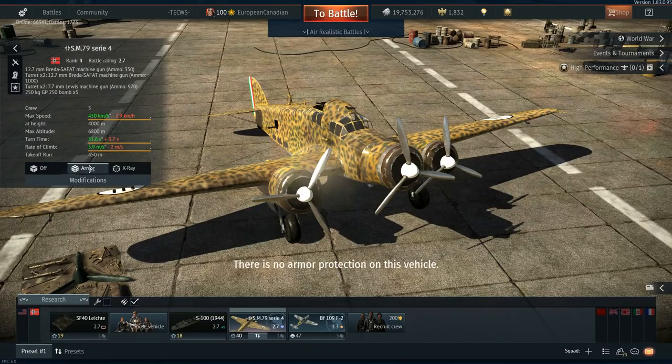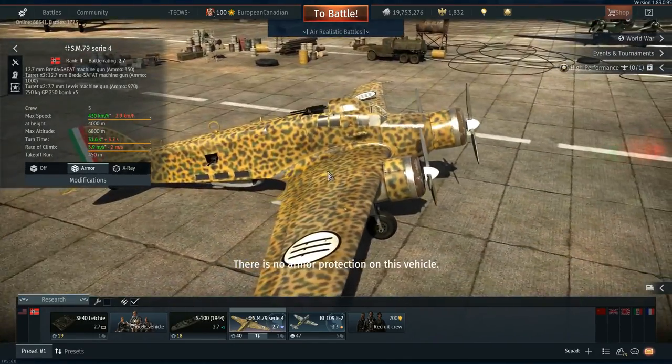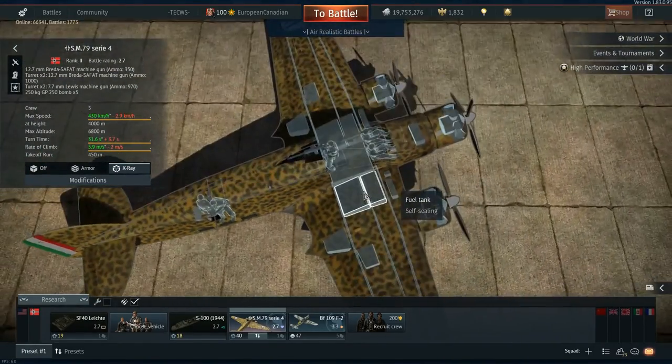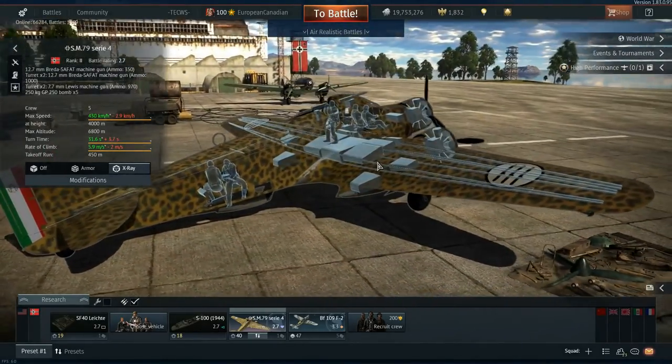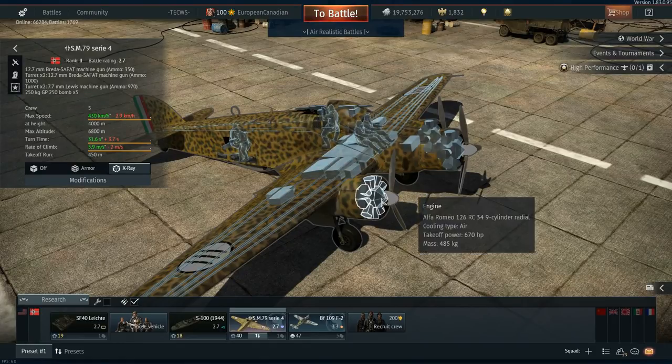The armor profile on this doesn't exist. This is a very, very weak aircraft. Once it gets hit, it gets hit hard — mainly because it's made out of engines and not a lot of space. So generally if somebody hits this aircraft, you're going to either hit a gunner or you're going to hit an engine.